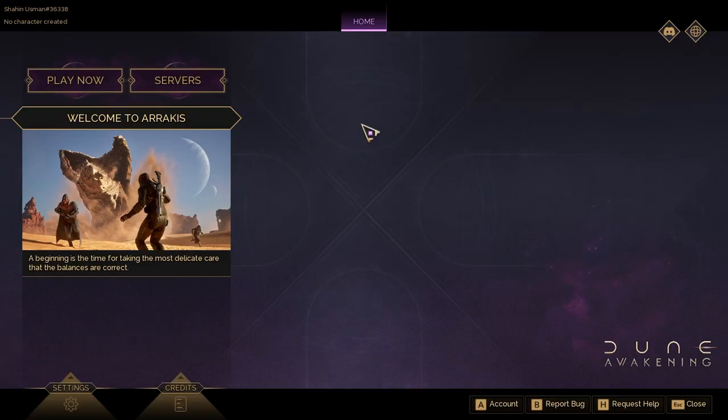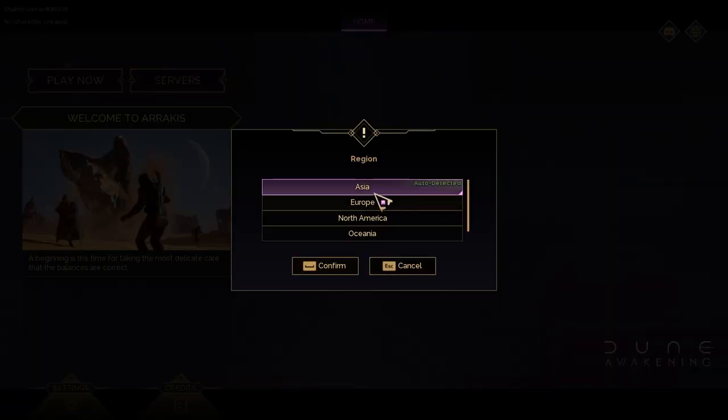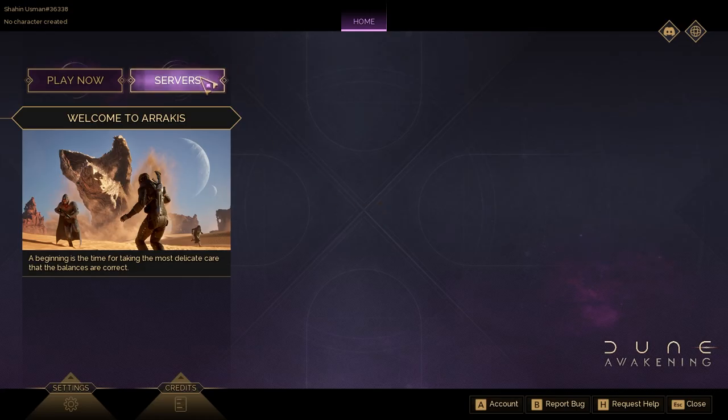Now we need to change the server. Go into the server settings in the game. From there you can change the server. Select your country — for me, Asia is currently selected. If you're from Europe, select Europe, or select whichever server applies to your region.